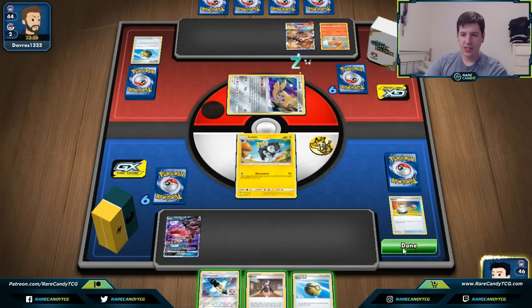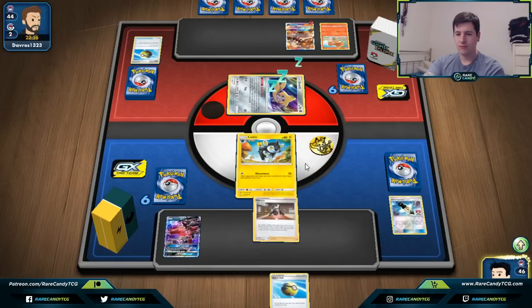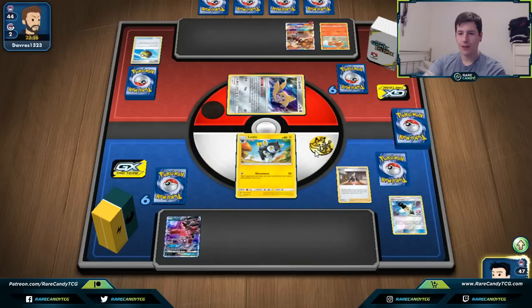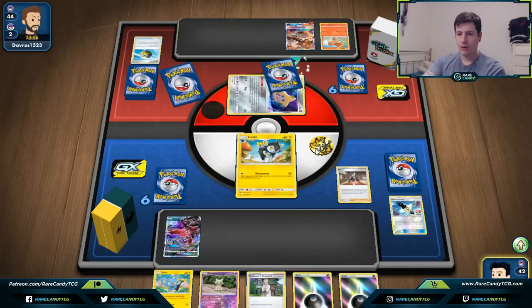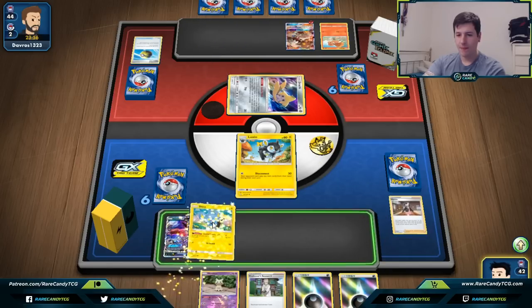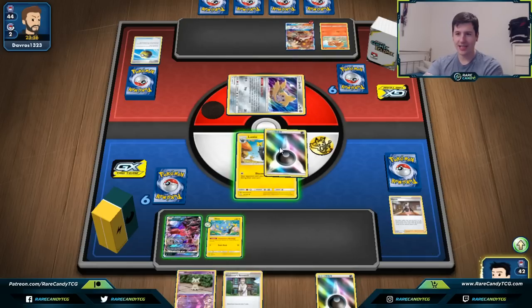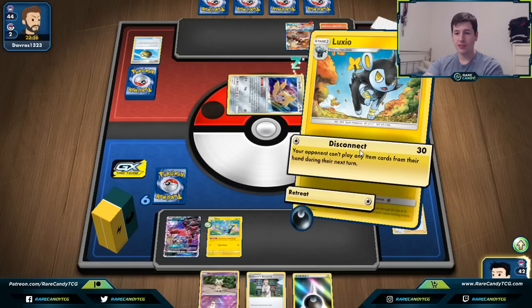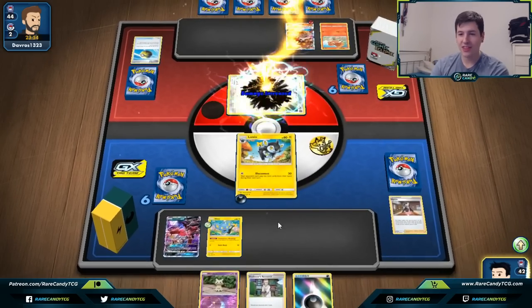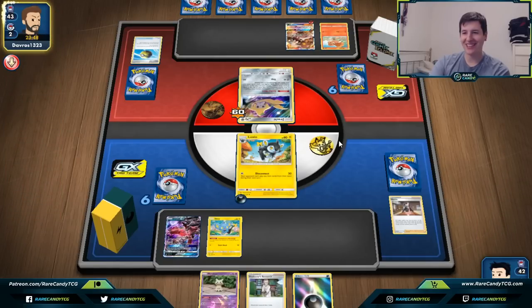We go for the Electric Power and then a Marnie. We would have liked a Vitality Band or a way to get a knockout on Jirachi, but it's okay — we still got the turn one lock, which is the most important thing. Our opponent can't play down the Escape Board they held last turn, so we'll see another Stellar Wish. They get a Fiery Flint and a Welder — still had an energy so they could have attacked regardless.